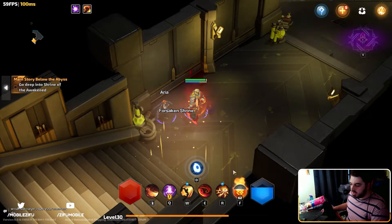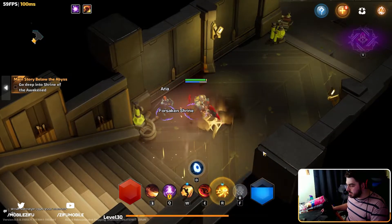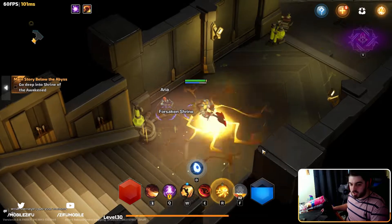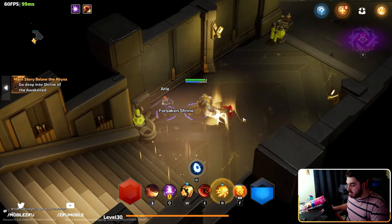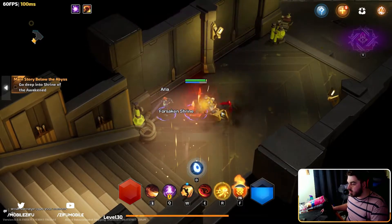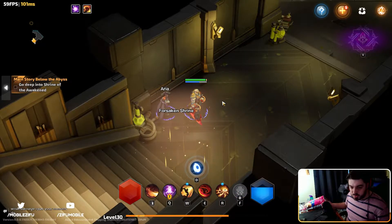The way this class essentially works is you'll notice this little bar in this little bubble. The more I use my skills, the more it charges and fills up. As you can see, it's filling up as I'm using these skills, and when it hits the max, you go into like a rage state where all your attacks become faster, they deal more damage — more stuff into the berserker. That's really good.